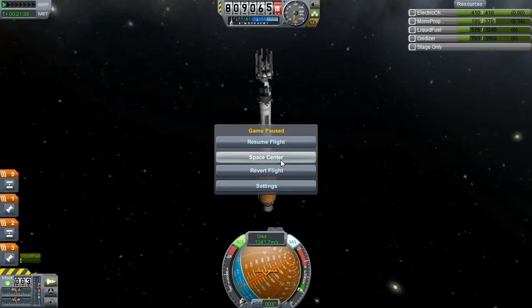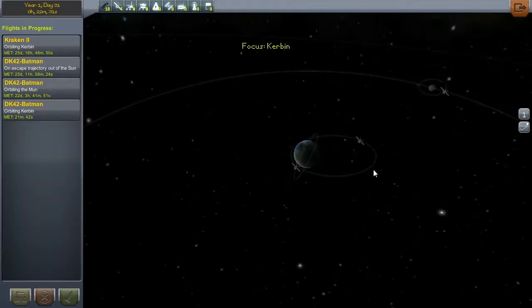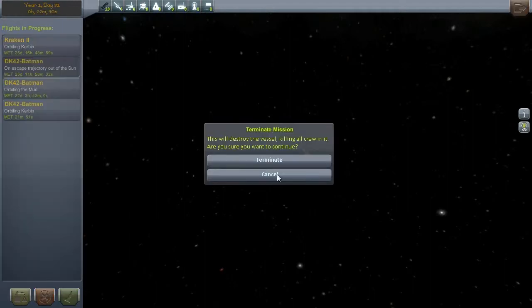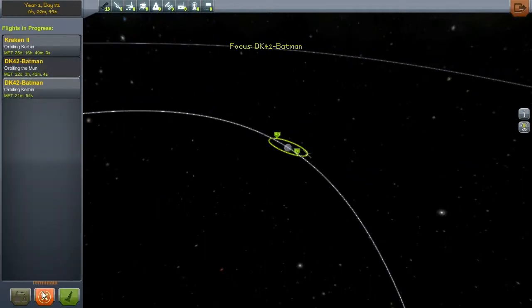I'm going to go to the Space Centre. Go to the Tracking Station, which allows us to monitor our spacecraft currently in orbit. And there's the wreckage of the old Batman — the escape trajectory out of the sun, because I messed something up. Let's terminate that. And this one that's orbiting the moon — let's terminate that as well.